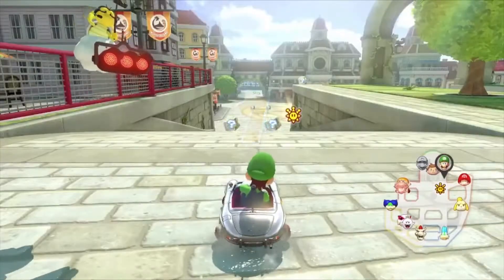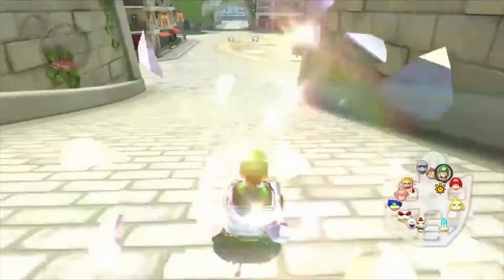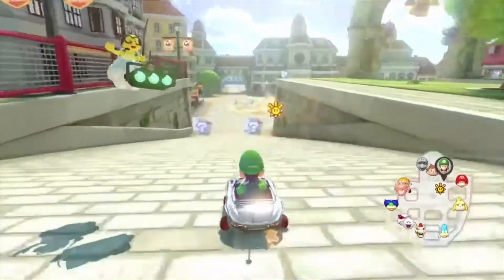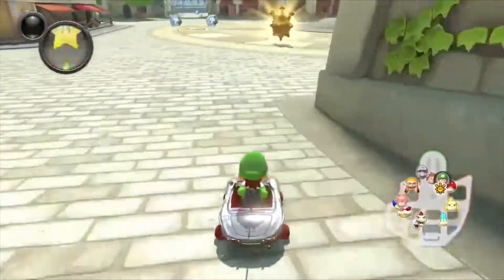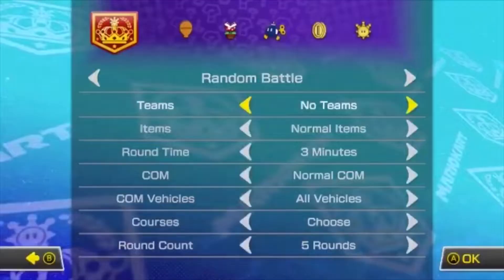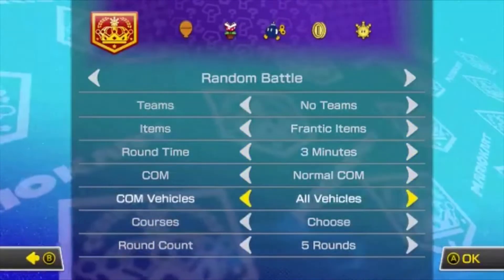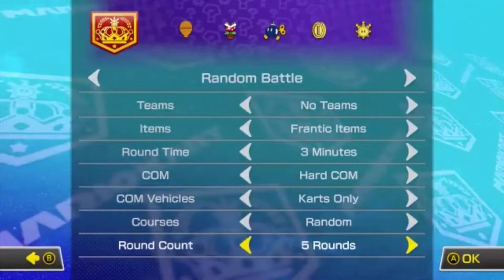Shine Thief is where one person has a giant shine and their speed gets reduced, so other people have to knock the shine off of you by hitting you with items. After holding the shine for long enough, you win the match. Of course, all of this can be spiced up by changing the teams, items, round time, computer, and computer vehicles.